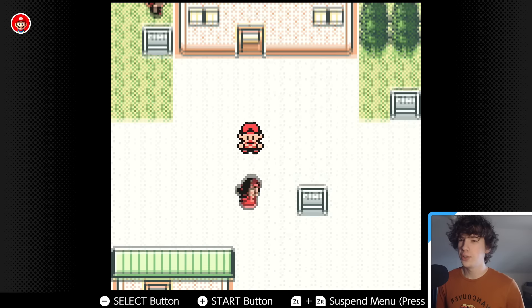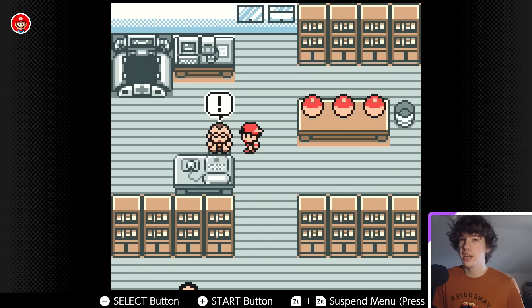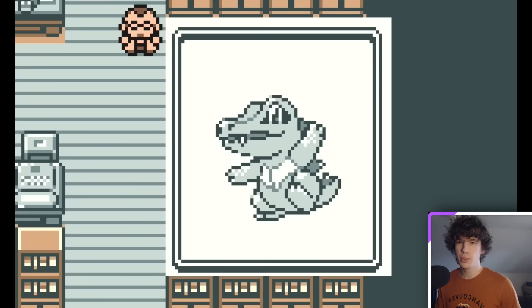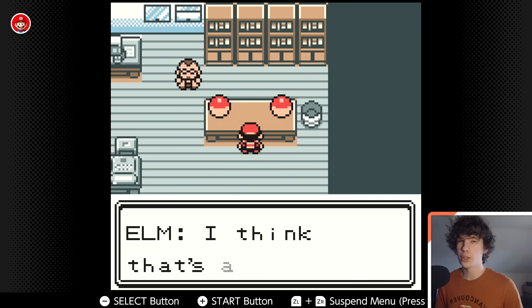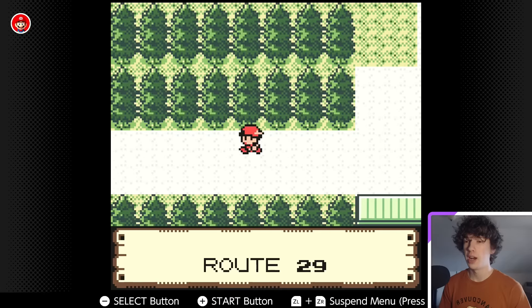This is what it looks like in the overworld, and it does look a little different than if you were playing on an original Game Boy or Game Boy Color. One thing I noticed while playing is that in the starter menu it doesn't look like they have much color, but once you actually select them and view them in the summary menu it looks perfectly fine.